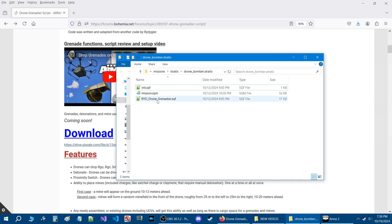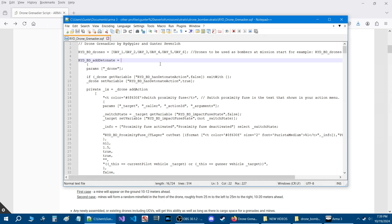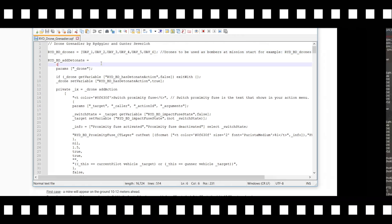For the script itself, let's open it. To add the Drone Grenadier features to existing drones, you need to give each drone a name and put them into this box. Give it a name, then a comma, then the next drone name, comma, the next name, and so on — just like I have set up here in the mission.